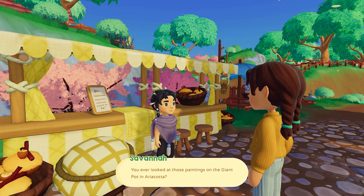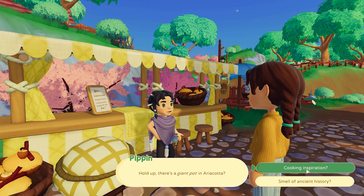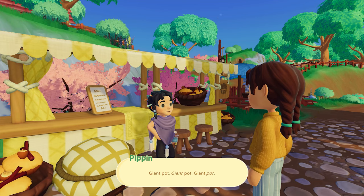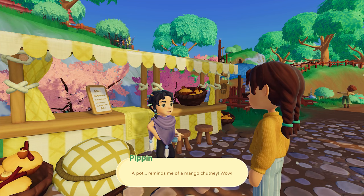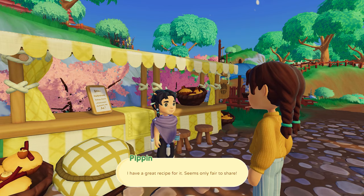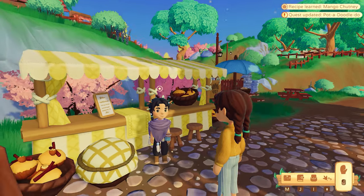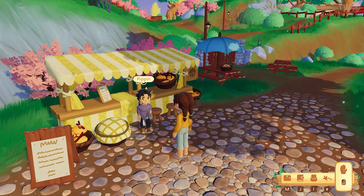So far I've discovered fresh breeze, grass, and fresh cotton. Those sound terrible as foods, Pippin. Though the last one might just have been Granny walking by. Have you ever looked at those paintings on the giant pot in Arakata? Cooking inspiration — giant pot. Reminds me of a mango chutney. That would be super tasty to make! Thanks Savannah — I have a great recipe for it, seems only fair to share. We learned a recipe!